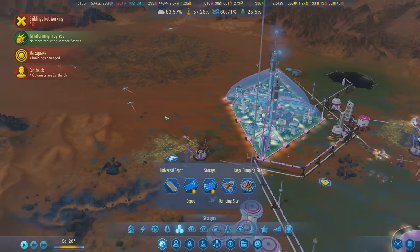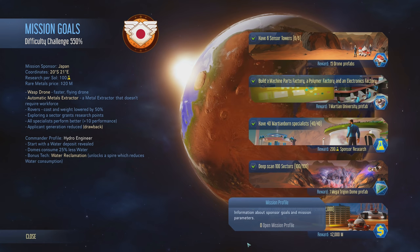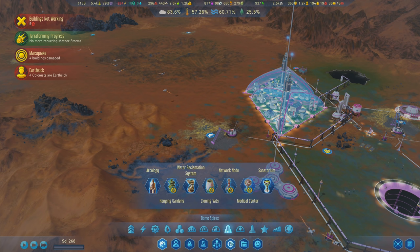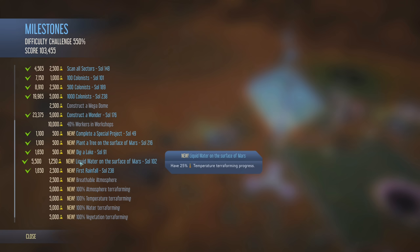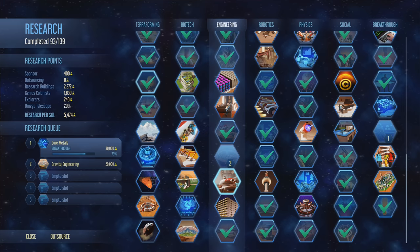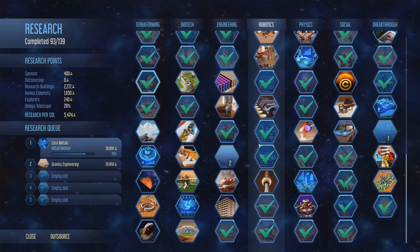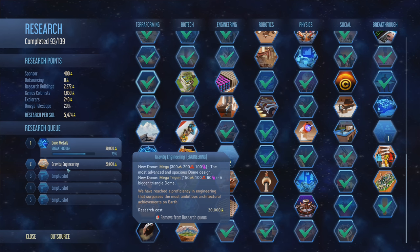I was going to put another dome here, and we also still have to build the mega dome. That's one of the milestones - construct a mega dome. Also, getting 40 workers in workshops is a milestone. That's an idea - a workshop dome. I don't even have the research for workshops done yet. Art workshop consumes polymers. We should put some of these in the research queue. Mega dome is on the schedule.